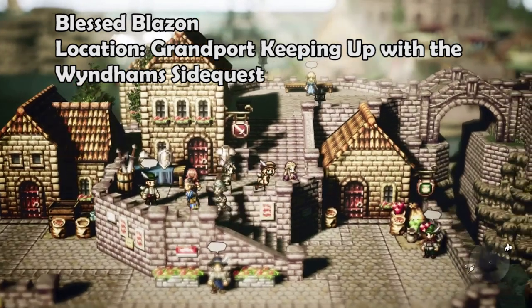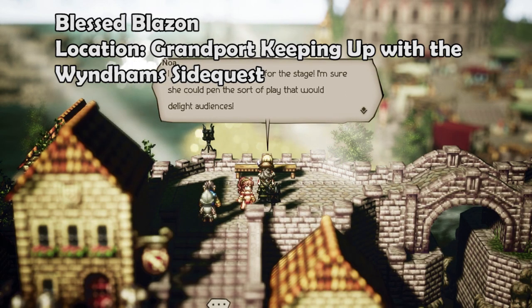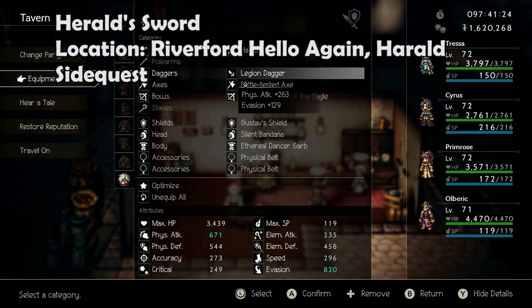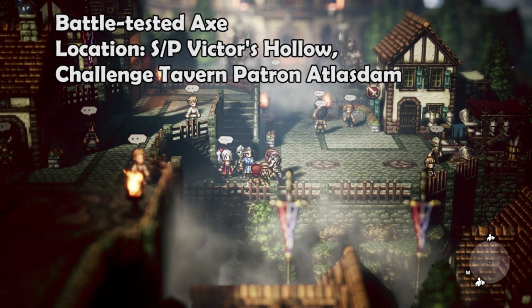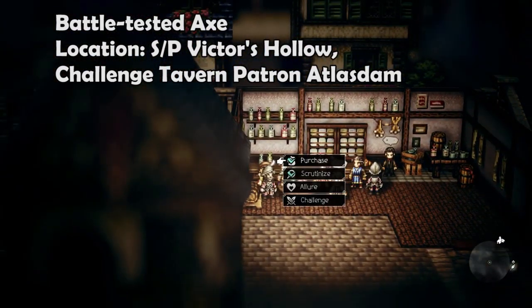The Blazon is a quest reward for completing the Keeping Up with the Windhym side quest in Grandfort after completing Tressa's Antherion's Chapter 4. Herald's Sword is a quest reward for completing the Hello Again Herald quest in Riverford. The Battle Tested Axe can be purchased off of Ned in Victor's Hollow, or farmed by challenging the Tavern Patron in Atlas Dam.